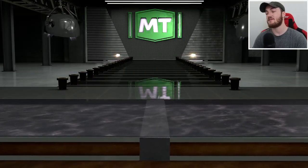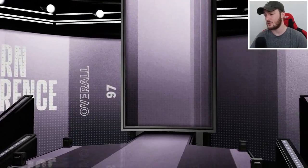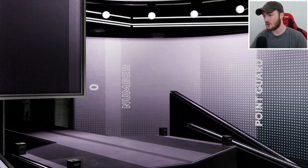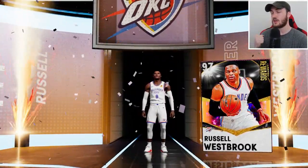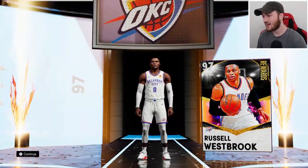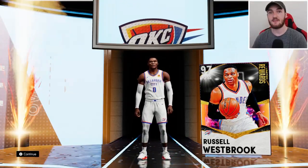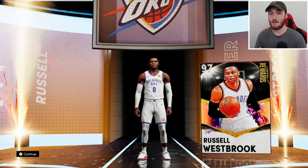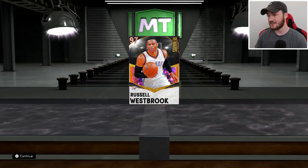Let's go ahead and flip this beast. Because he does kind of need an update, but I think he's going to be pretty good still. 97 overall, Western Conference, number zero, point guard from the OKC — my second favorite player of all time — Russell freaking Westbrook. I love the card art of this card, man. I'm super pumped to dive into some gameplay of him, but there's a few things I want to go over with you guys before we get into the stats and everything like that. But there he is right there — that is the Galaxy Opal Russell Westbrook.